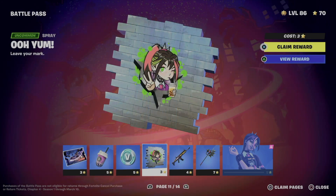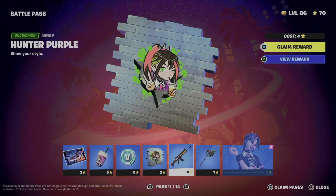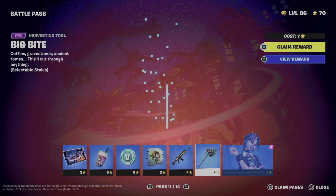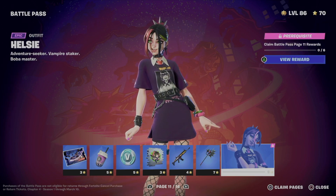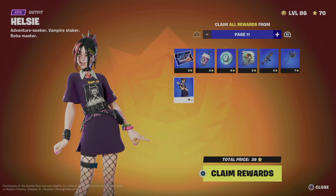We're going to get this loading screen, we're going to get this backbling, more V-Bucks, we're going to take a look at this awesome spray, the wrap, moving on to our harvesting tool, and finally we get to unlock this awesome skin. Let's just go into pages and claim all rewards — it's just faster to do it this way.